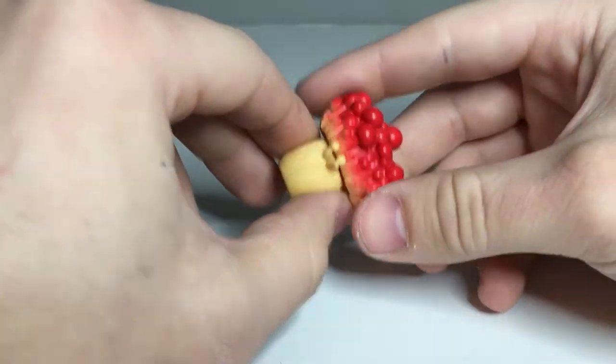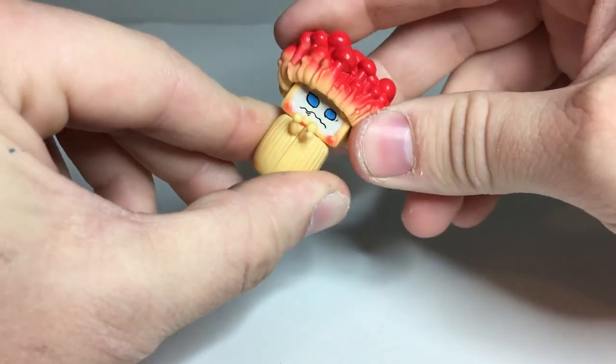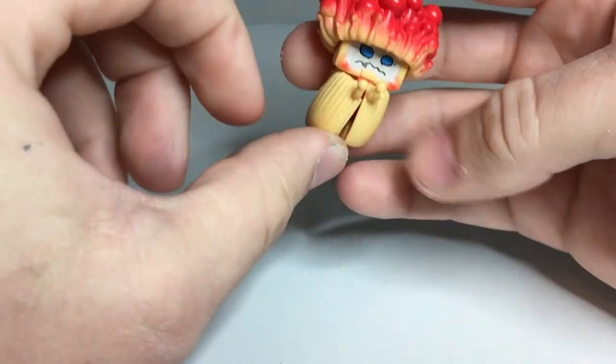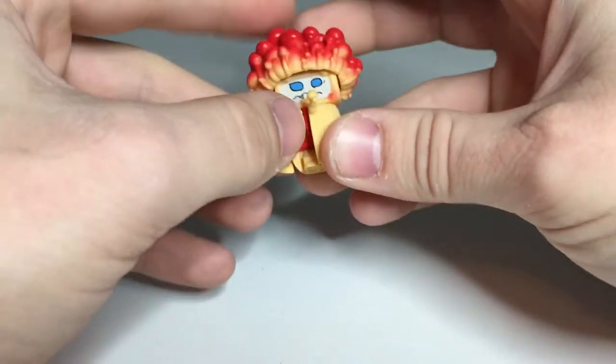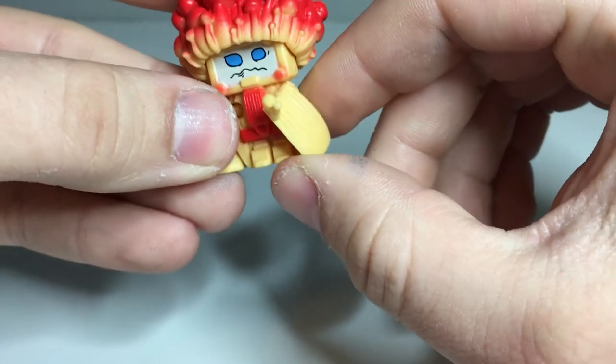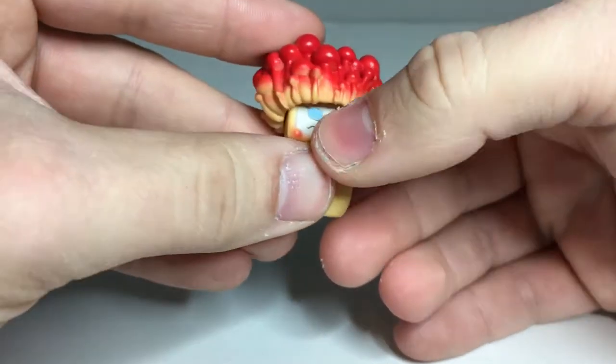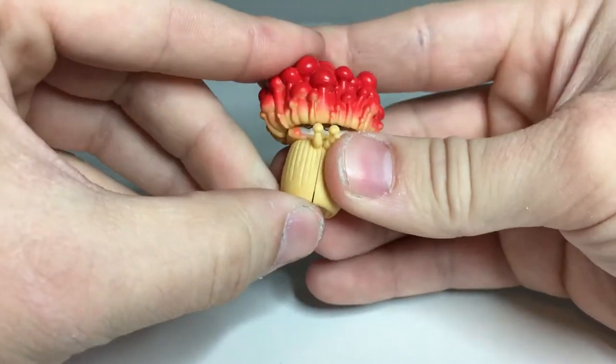The transformation: you just pull up the big sort of bulb here, angle his face back, and then you take these little front sections and rotate them out. I find it's helpful, especially for the first time, to rotate it from the bottom first and then rotate it out. Otherwise it just gets sort of caught, and there's not a great place to grip onto it.